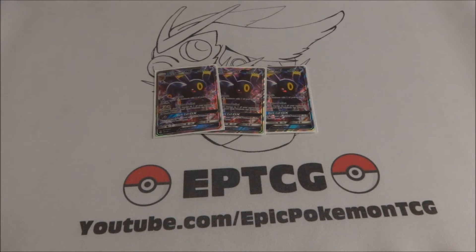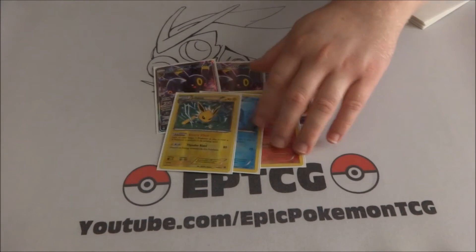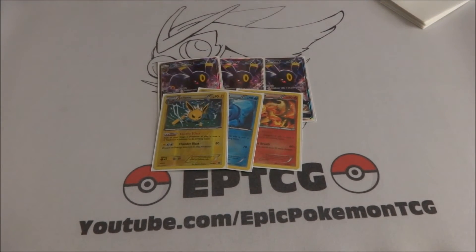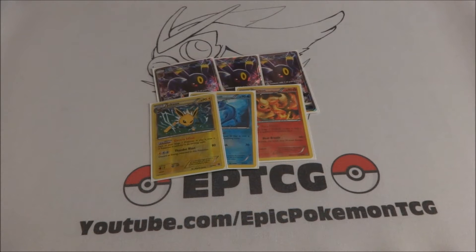This list will be a little odd and I'll talk about why I went certain ways. I run a 1-1-1 line of three Eeveelutions just to see which ones I might like or need more — you can make valid arguments for all three. Jolteon is really good against Yveltal, Vaporeon is very good against Volcanion, and Flareon is really good against Lurantis and Decidueye.